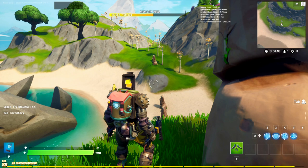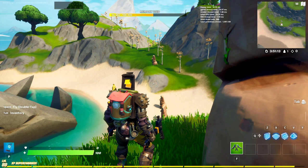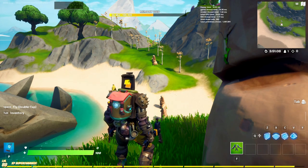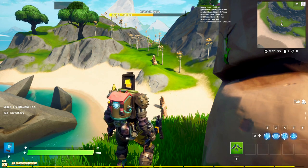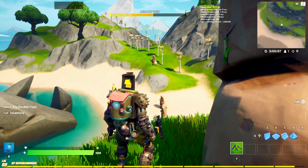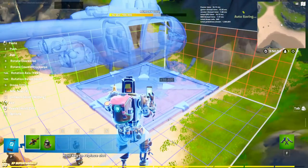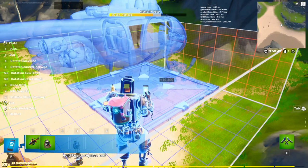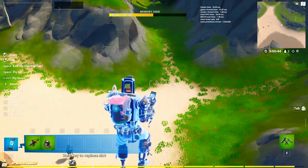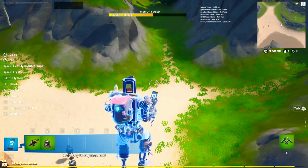Hello everyone and welcome back, I'm your host Mr. Mobile. Today I'm going to be showing you a tutorial on how to make the new impossible escape game mode in Fortnite Creative. Now you might think this is pretty hard but it's actually rather simple. In impossible escape there's kind of a blue box around areas you need to fill — like the propeller is blue and you need to find it.